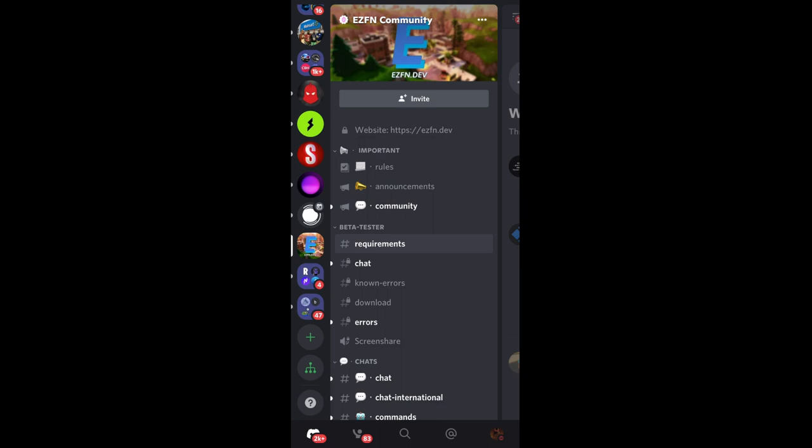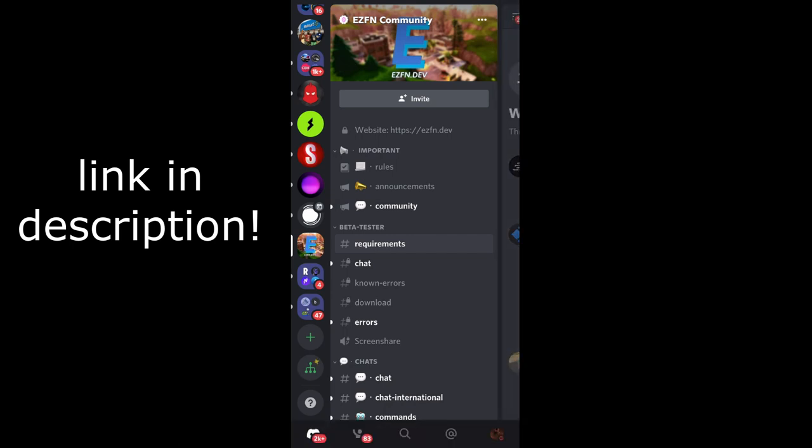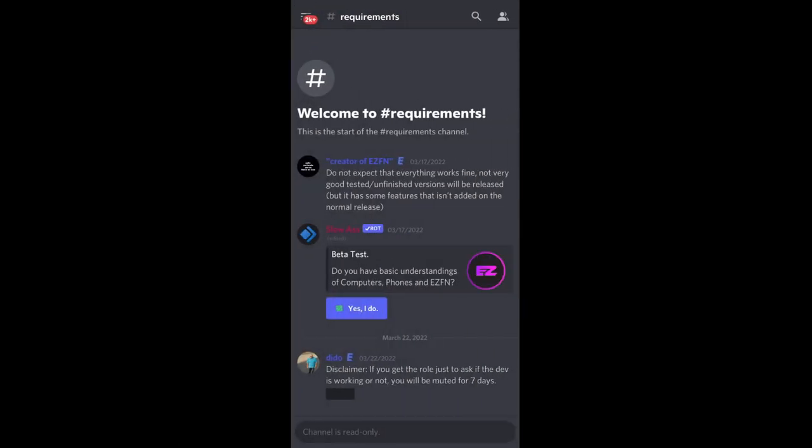The first step to get this mobile private server is to join the EZFN community Discord server — I'll have the link for this in the description. Once you join, head over to the requirements channel and you'll see a button that allows you to become a beta tester.